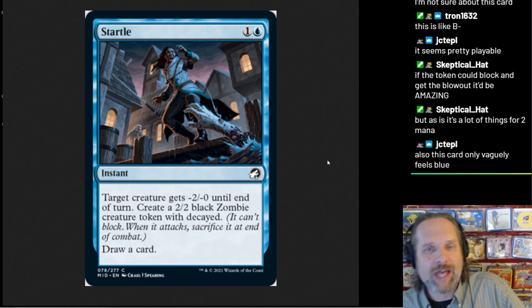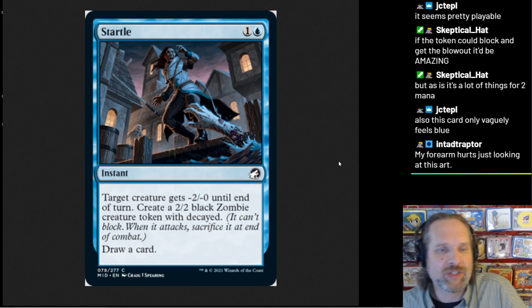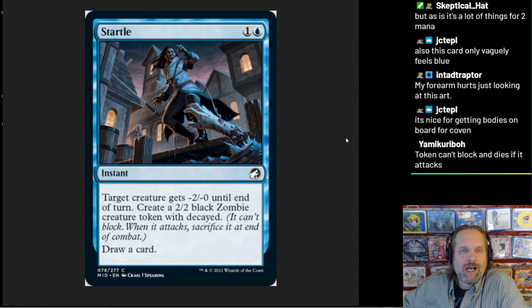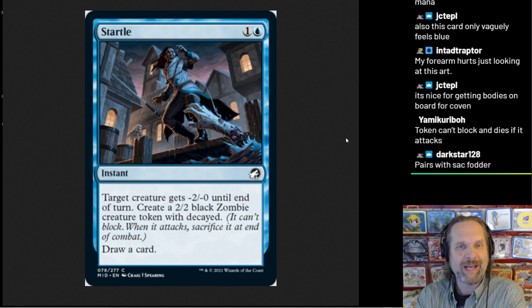I can't figure out how valuable that is. If it could block, it would be great. But since it can only attack and attack once, I'm not sure of exactly what the utility is. It doesn't seem like it has a ton of value because I just don't think of blue as aggro. If it were a more aggressive color, getting that extra body to attack with could be nice.